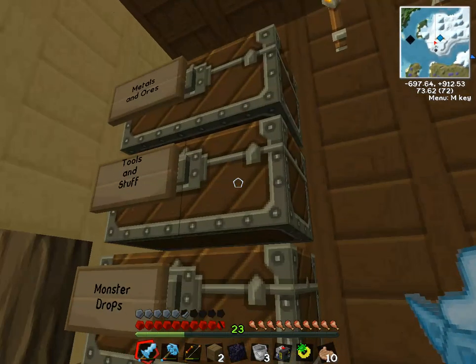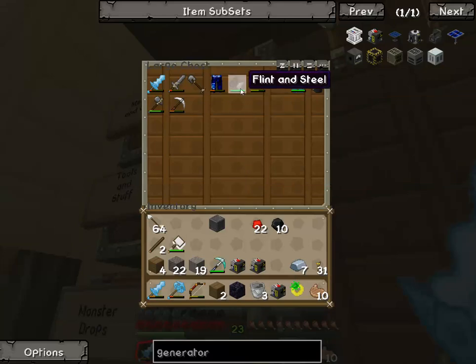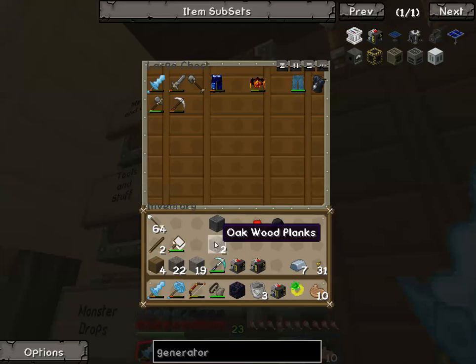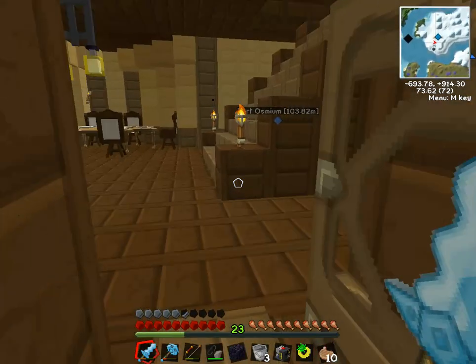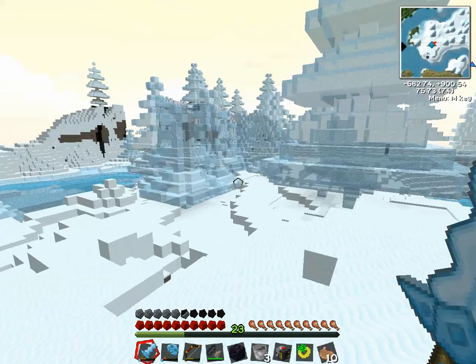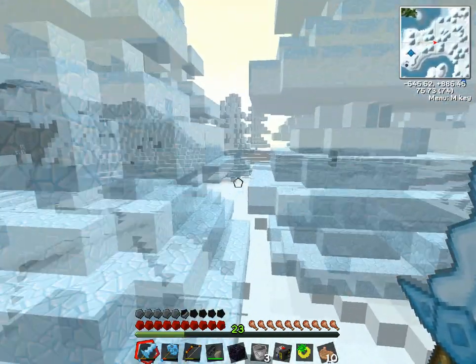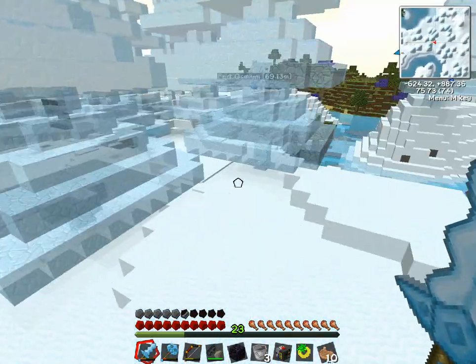Let's just light up the nether portal and go fly around there and taunt the zombie pigmen. We're just gonna need a flint and steel for that, because we have the one obsidian we need to repair the portal. And now that we have the flying ring, we can just sit there and laugh as the zombie pigmen try and kill us.